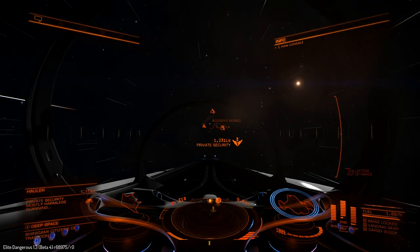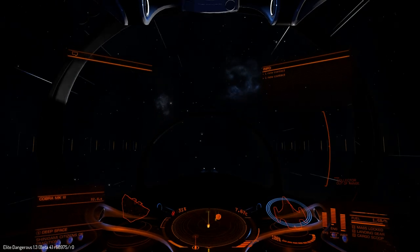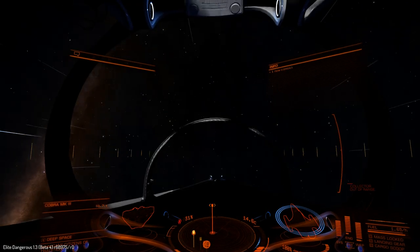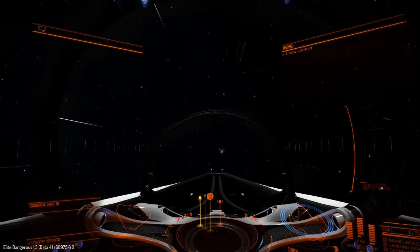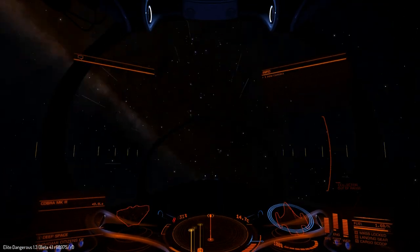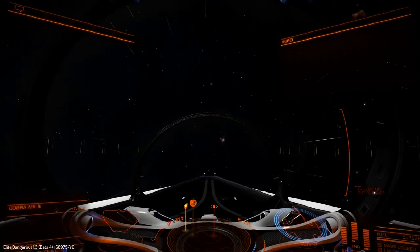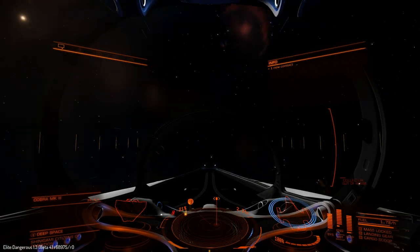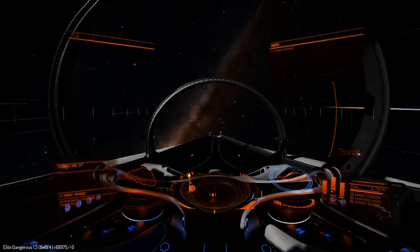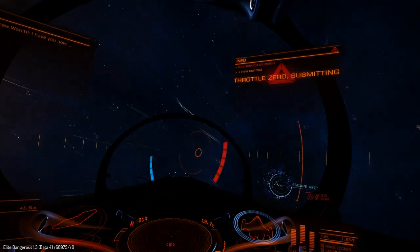I'm now back out in supercruise in the general area looking for those contacts. I wonder if all these Cobras that keep looping me but won't actually interdict me — I wonder if they're enemies quote unquote, but they're not actually programmed to attack me because we're not truly hostile. Oh, there we are — he is going to interdict me. That's fine, I'll go ahead and submit. He is an enemy. Perfect. And since he interdicted me, that's technically a crime.